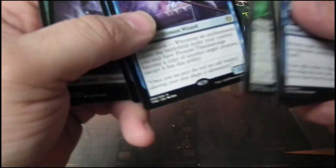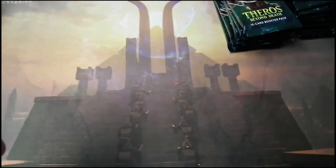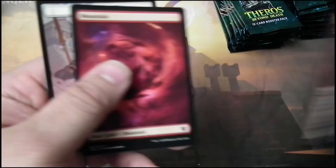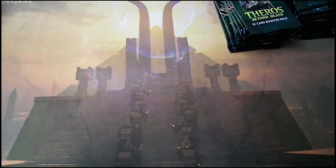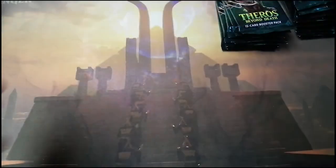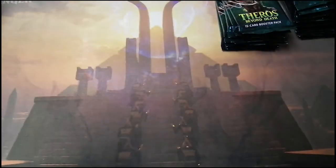Pack thirteen — Protean Theramage and Triton Wavecrasher. I love those art lands. It would be nice if you could pull them out of the packs foil. Archon of Sun's Grace and a hero. Temple of Enlightenment and a foiled Shatter the Sky. Not sure if Shatter the Sky is going to be worth it in foil.